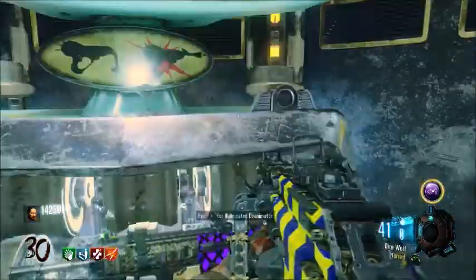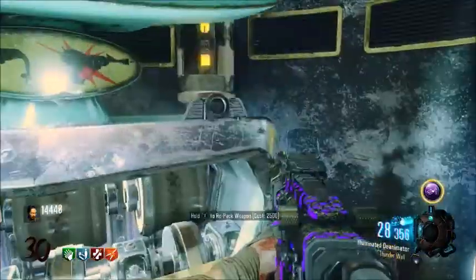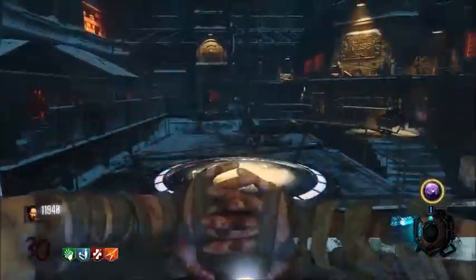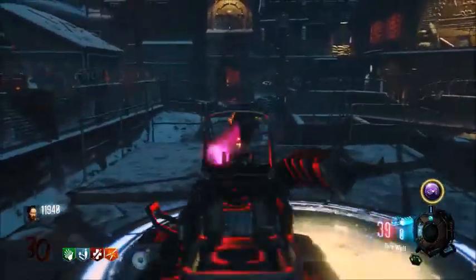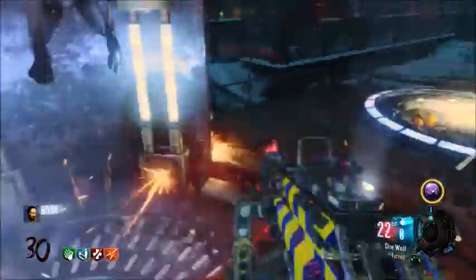It is definitely the strongest assault rifle out of all the assault rifles, and that's pretty much why it's in the number one spot. It's so strong and it shoots pretty fast too, especially if you have weapon kits and level your weapon up. Max rapid fire is unstoppable with this weapon.